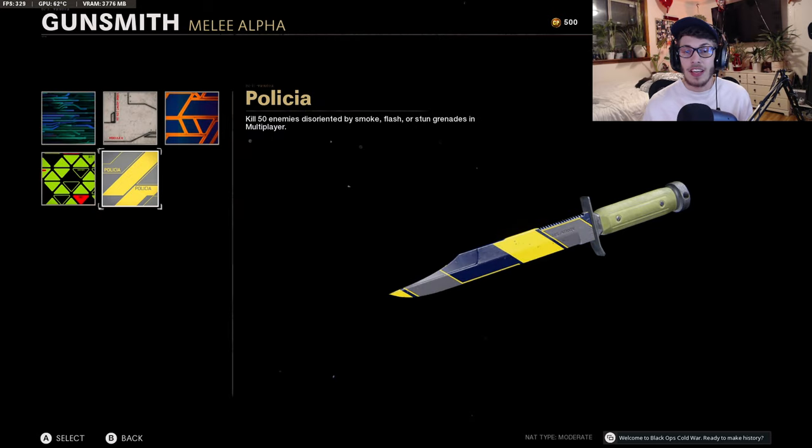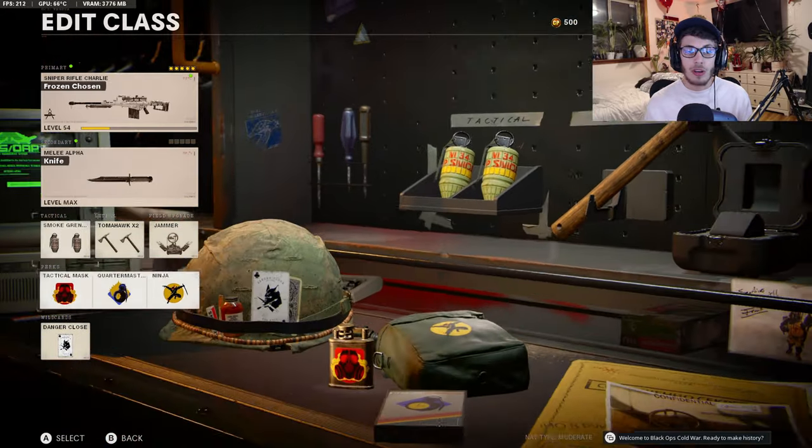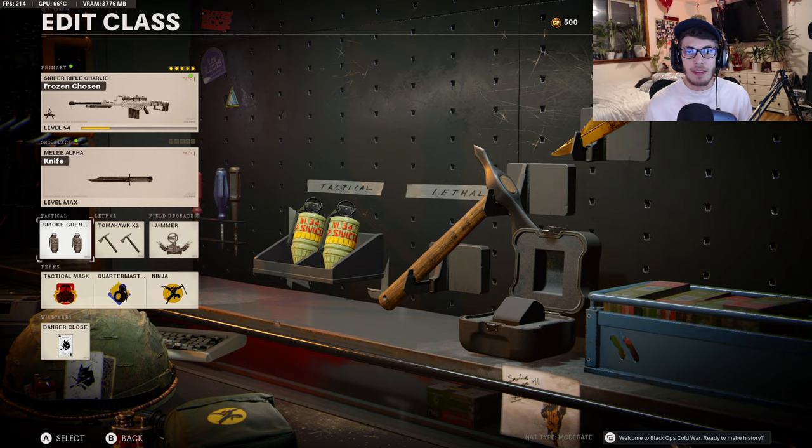For Science — the hardest challenge — you have to kill 50 enemies disoriented by smoke, blast, or stun grenades in multiplayer. I recommend smoke because it has the longest duration on the field, giving you more time to get the kill compared to stun or flash grenades. Also, stuns can disorient yourself. On Nuketown 24/7, focus on hardpoint and domination modes where enemies clump together — throw a smoke into the hardpoint and run up for kills. Make sure you're running the danger close wildcard class for this, since two smoke grenades makes this challenge much easier.